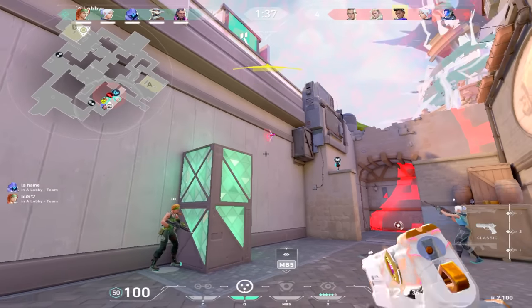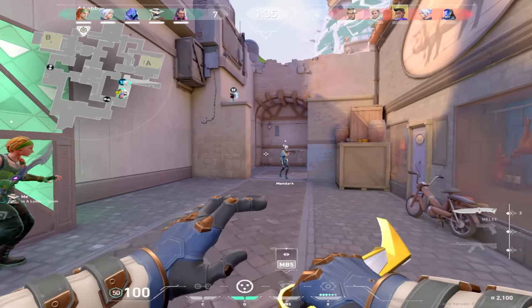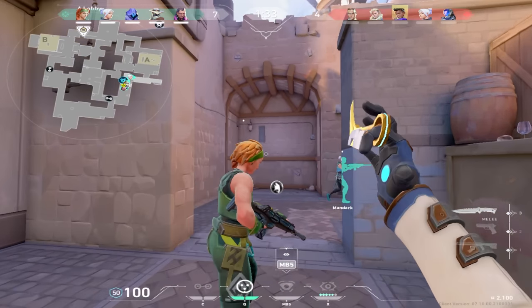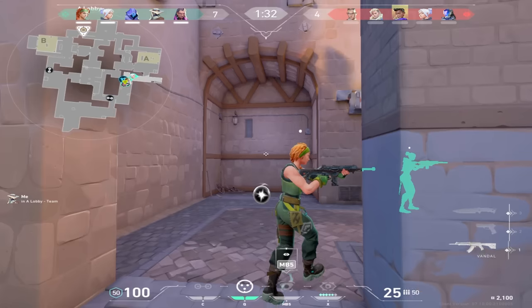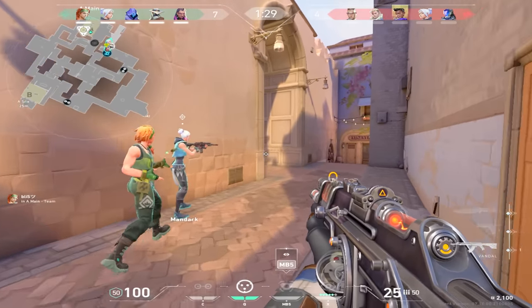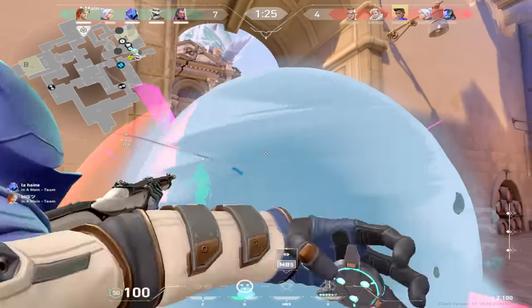I'll lurk one side while my team hits the other. This round I wanted to subvert that — since I'm known to be the lurker, I wanted to be the only person using utility towards this side. I wanted to lure them into believing that the rest of my team was going to be on B because Cypher is on A, and from there we could abruptly hit. Since I'm already close, there's no reason for me to walk away and lurk because that'd just be baiting. So now it's time to lock in to battle Cypher mode.